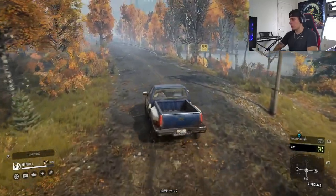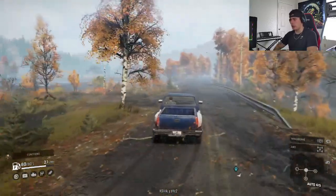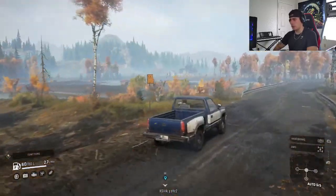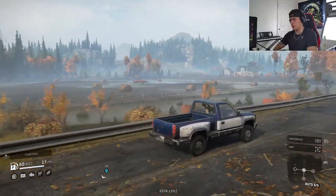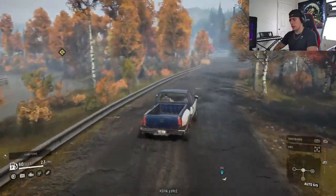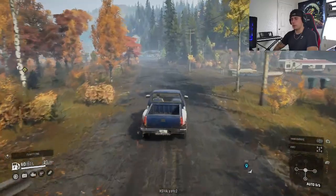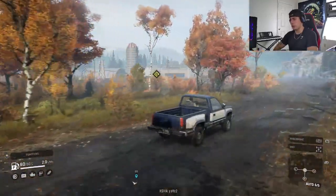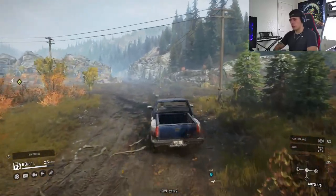Now it looks like we're hitting some solid ground so switching to two-wheel drive. Pretty sure we're getting close to that garage. Looks like there's another truck stuck out there — I think that's one of the recovery missions they have. I don't think that's a truck we'll be able to keep but we'll look at it once we get to the garage. Looks like we're getting pretty close to the garage now.